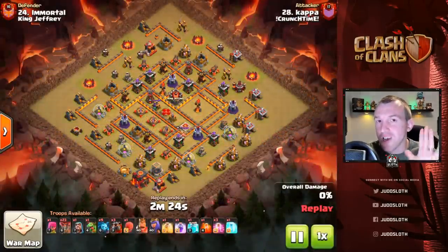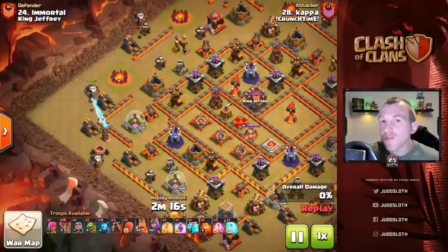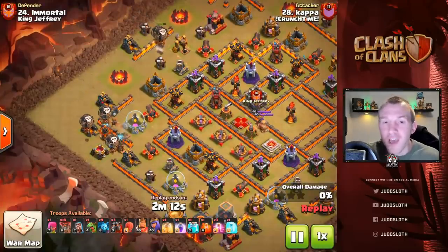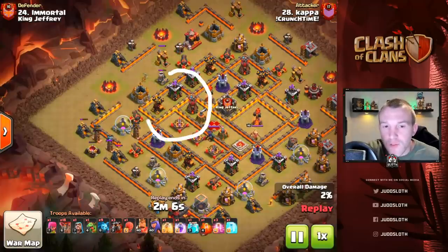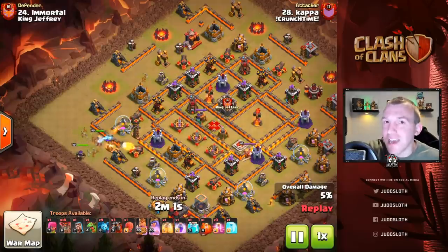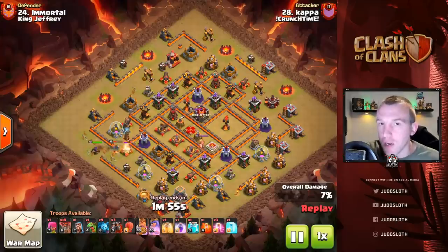There is another variation — the electron. A couple of loons will be sent in first just to test for any black air bombs before the slammer comes in. The idea, very similar to the other variations, is to take out a section of the base, take out the enemy queen, and if possible get a multi inferno with that. If you can get that, it is huge value for an electron.